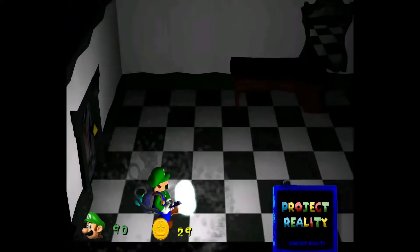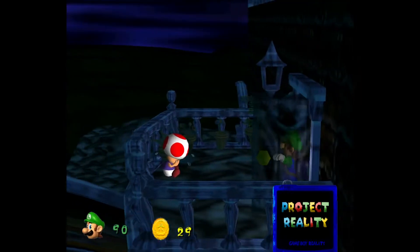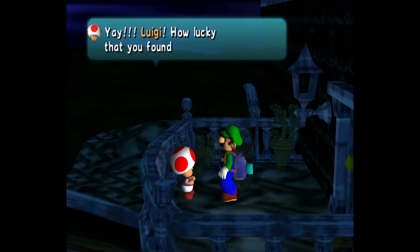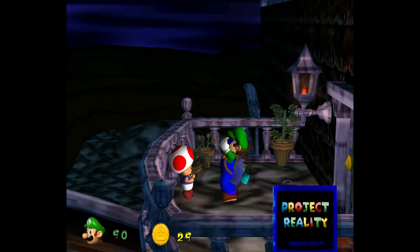One cool thing in this mod is that when you're battling a portrait ghost, it plays the Mario and Luigi Superstar Saga battle theme. That's pretty neat. And Whoopie is still alive — let's just save the toad real quick.